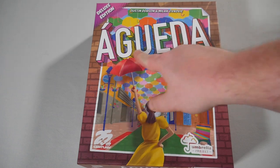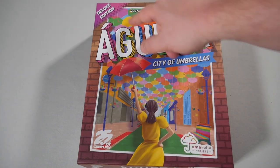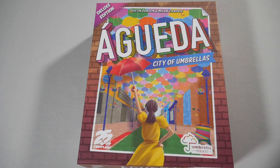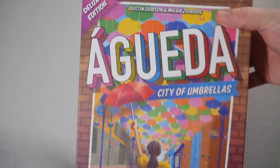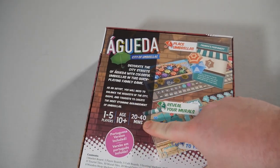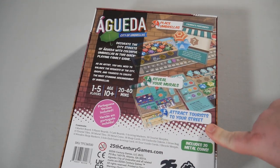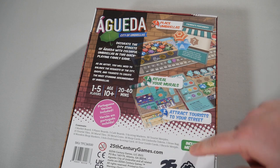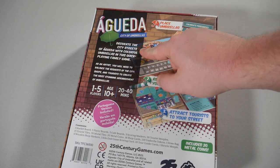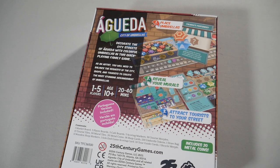Greetings everyone! Today we are looking at Agueda, City of Umbrellas, coming to us from 25th Century Games, the deluxe edition. This is featuring the umbrella project and there is your design team. One to five players, 20 to 40 minutes, Portuguese version included. Place umbrellas, reveal your murals, attract tourists to your street, includes 20 metal coins. Decorate the city streets of Agueda with colorful umbrellas in this quick playing family game.